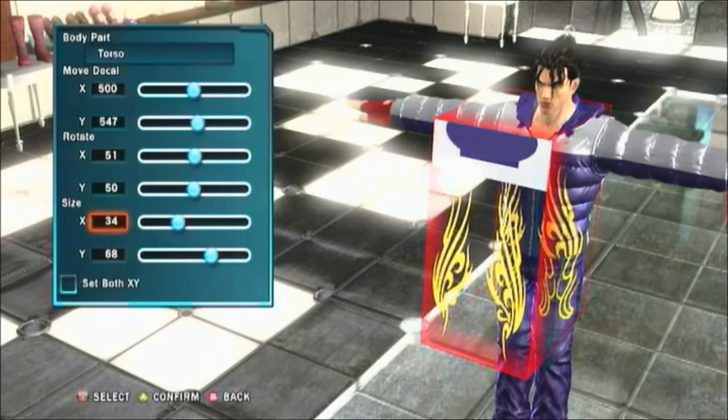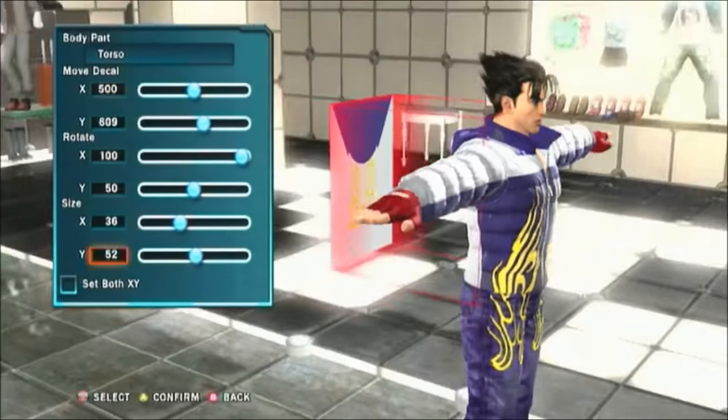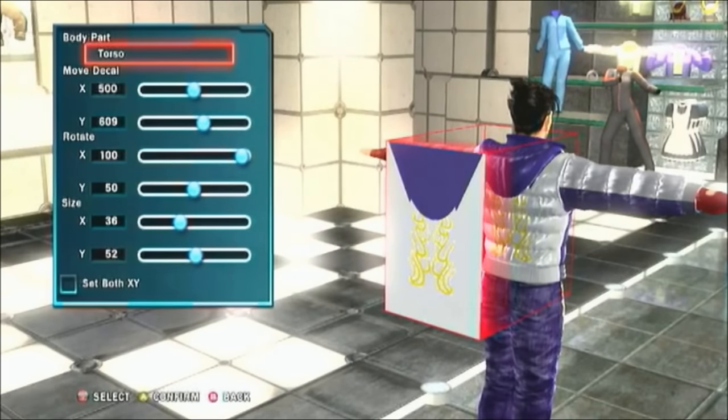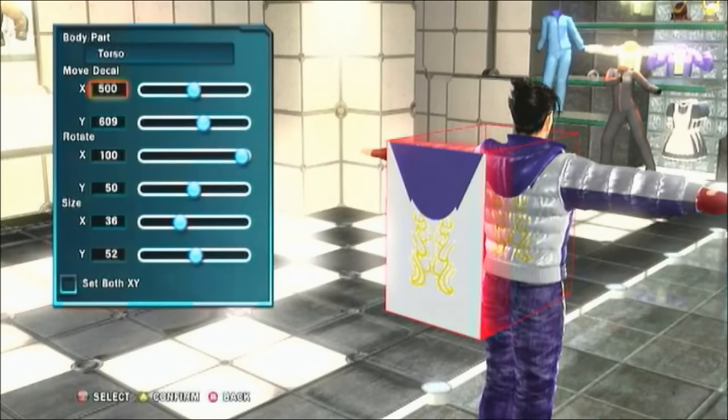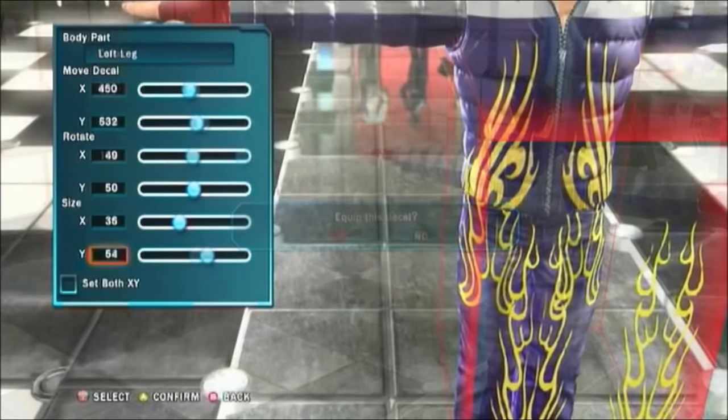Luckily, Tekken 7 already seems more detailed, with face paint added, the ability to change default hair color and skin tones. They're also going to have crossover costumes from Street Fighter, which is super cool, and I hope to see crossover costumes from other name brand properties like Soul Calibur. So overall, I can't wait to see the finished product of Tekken 7's customization mode, and I hope it's more detailed than the previous two games.